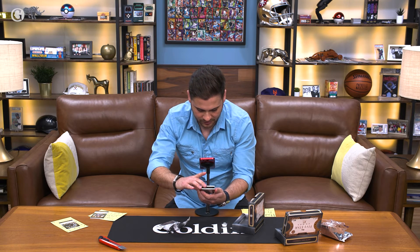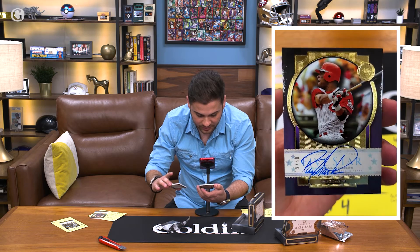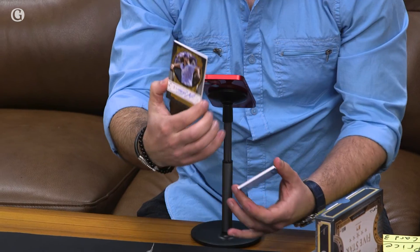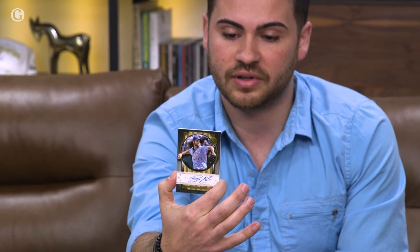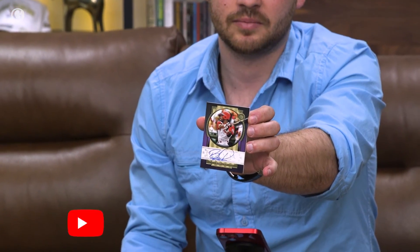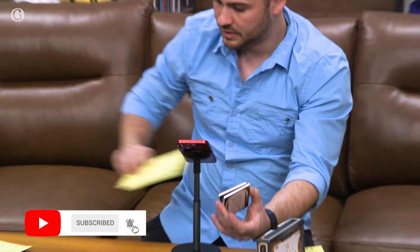For Jason, the second card: wow — Barry Larkin auto! That's a beauty, number 2 of 50. Very, very nice. Jackson Cower for Hudson Price — definitely a cool card — and my personal favorite, the Barry Larkin numbered to 50, for Jason Steel. Congrats guys, some pretty nice hits right there!